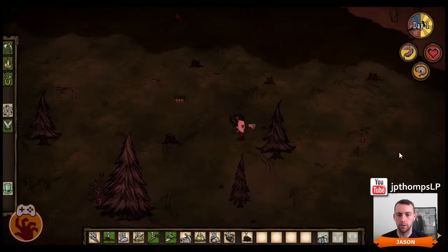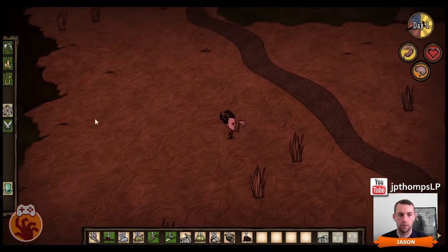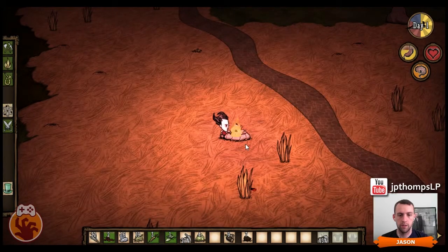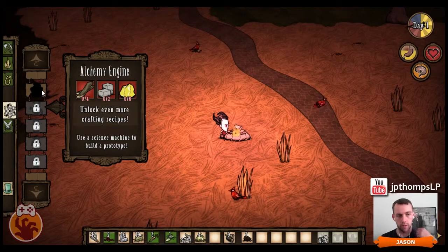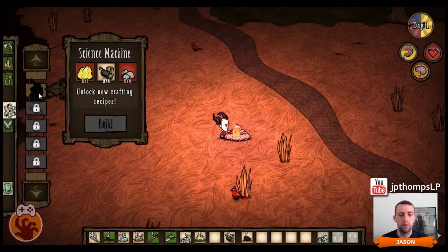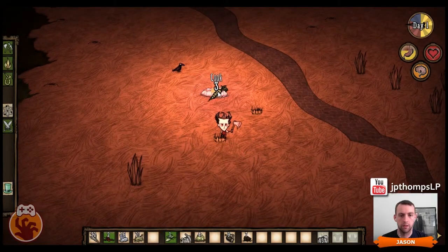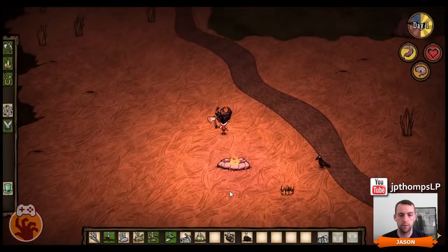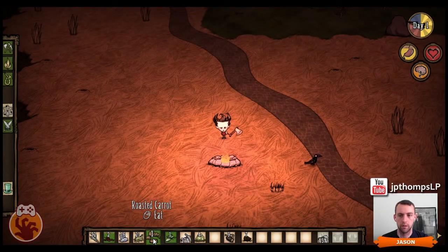Did that not unlock... did that not unlock the fire pit? Yes it did, okay good. Let's build it there, huzzah! It says use a science machine to build a prototype. I know this game does that sometimes which is really annoying. No, I wanna get on that side of the fire pit. There we go.